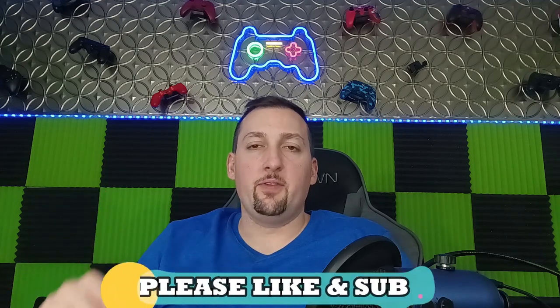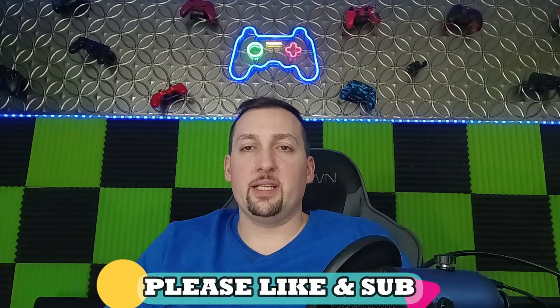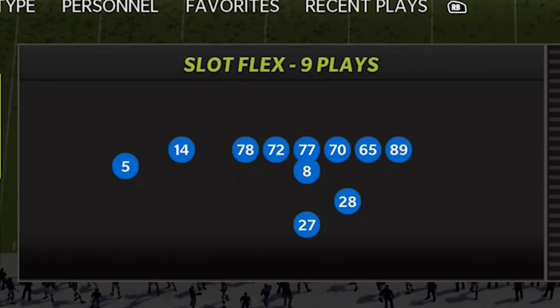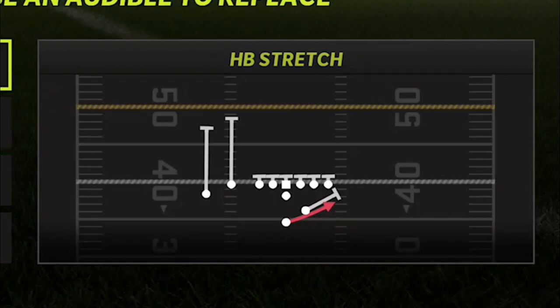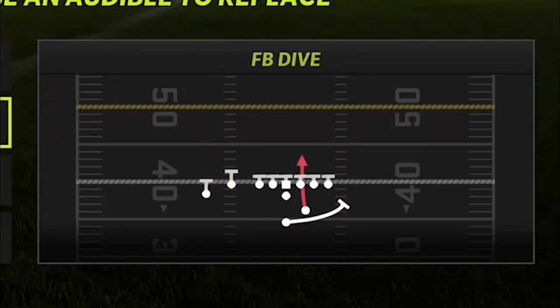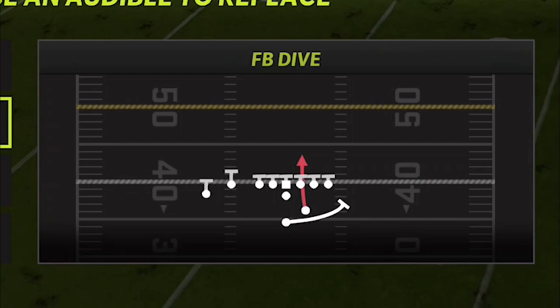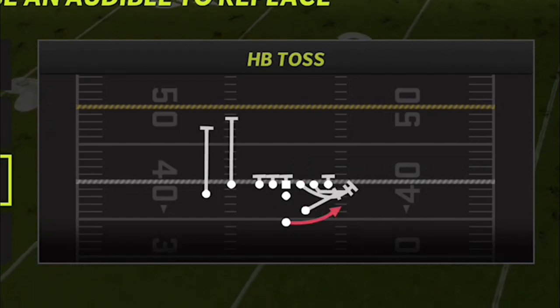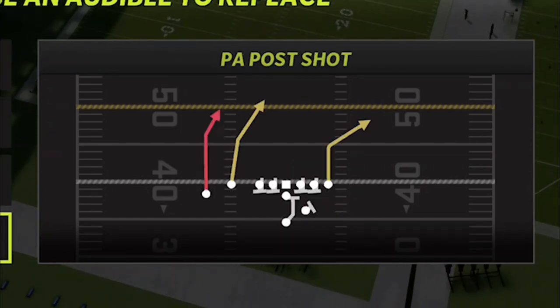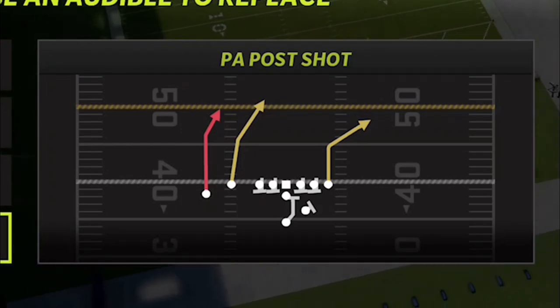I put out some run plays yesterday — link in the description if you want to check that out. But if you want to see a full breakdown of this offense, hit the like button and let me know in the comments. The formation is the strong slot flex. I went over the run plays yesterday and this would be my setup. I would go these three run plays, maybe remove one stretch play and add another passing play, but the only pass play you need is the PA post shot — this is definitely the best one.